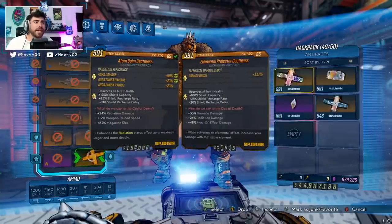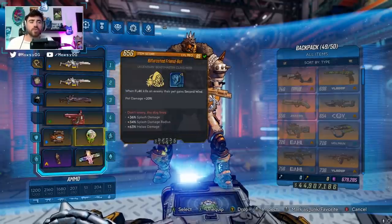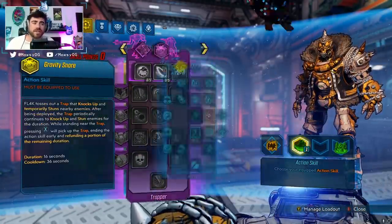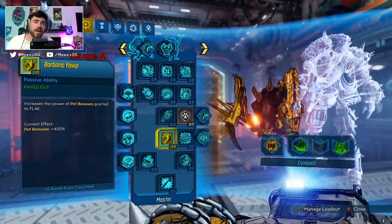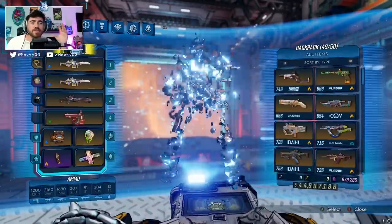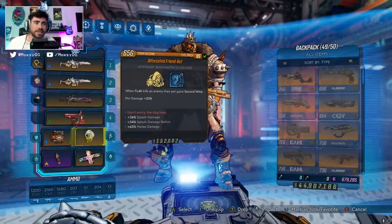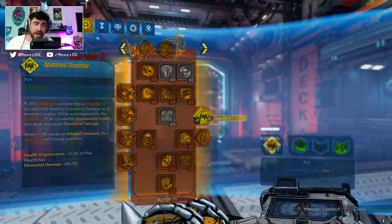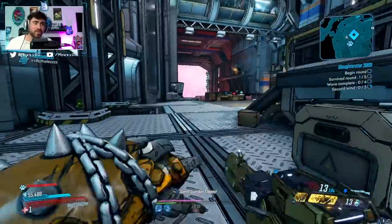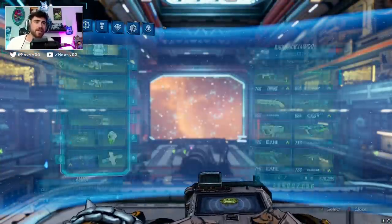For mobbing, I was also using a Friend Bot pet and an Elemental Projector Deathless — though I wasn't really benefiting from the Elemental Projector itself, just the Deathless so we can use URad with the Revolter. With the Friend Bot, you want as many points into Barbaric Yawp as possible — that elemental damage plus 50% is how we're doing this much damage. Survivability on a URad Deathless Flak build is not great; I was dying a lot. This build is much better for farming bosses than general mobbing.